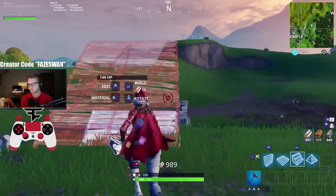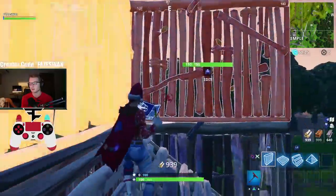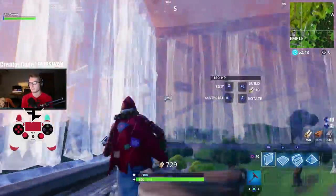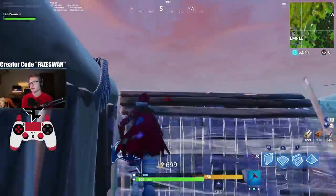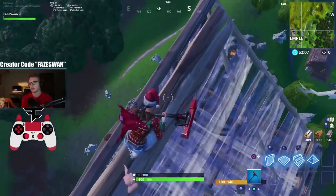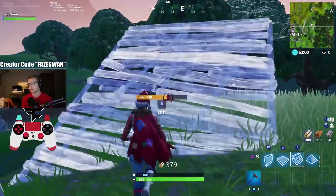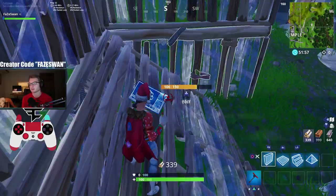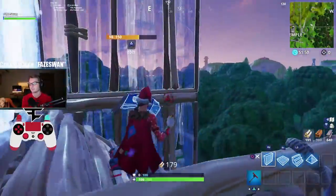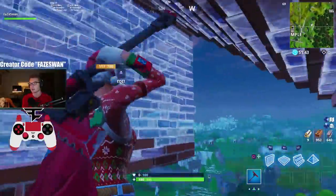I do it a little bit different than most people — I make it really simple. So instead of looking down when I do my 90, I kind of just do it and we're quick with it. I don't look down, and I think it makes it a little bit faster. I'm getting pretty good at 90s, not gonna lie.